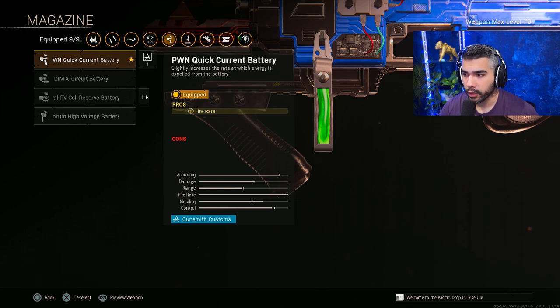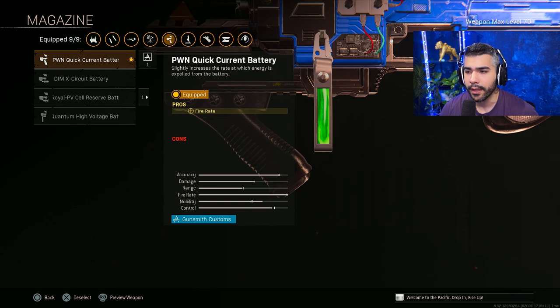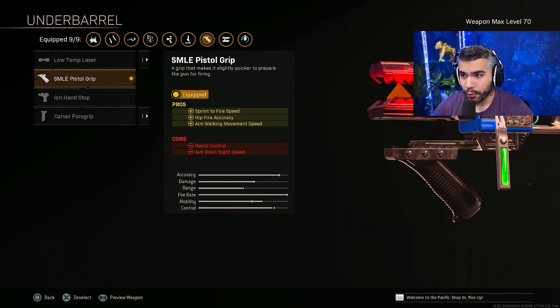For the ammo, we're going to be going with the first one. The last one has a little bit more fire rate, but you lose ammo, and this build just cannot afford that. So we're going to be getting a little bit extra fire rate without losing ammo. And for the last attachment, the underbarrel gives sprint to fire, hit fire, and more aim walking movement speed.